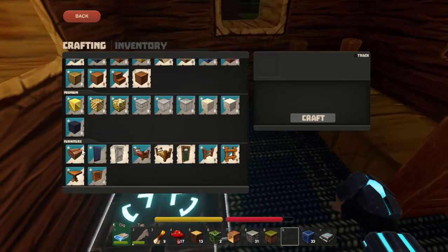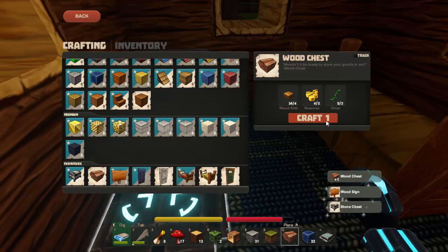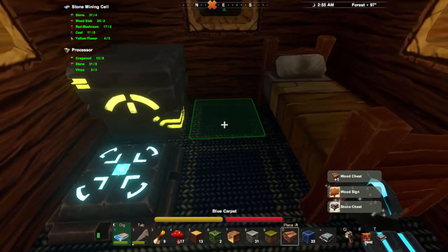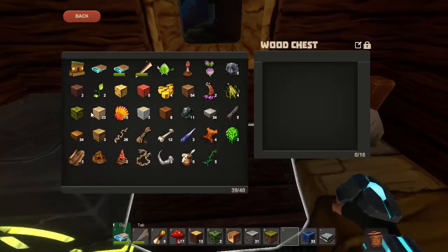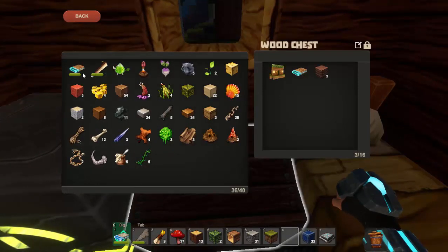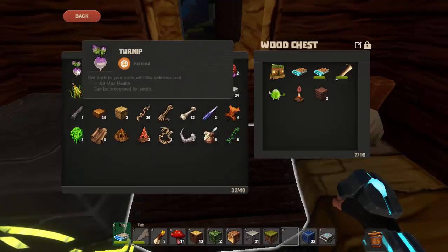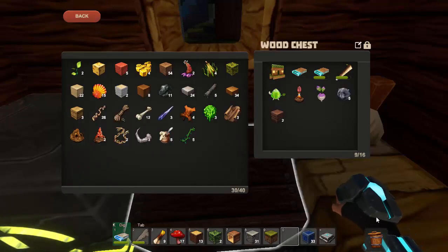Probably the next thing I want to do to finish off the episode is put in a chest — craft that up, put a chest in, and now I can start to unclutter some of my inventory, things I don't need to be carrying around everywhere, just drop them in like so. I'll see you in the next episode.